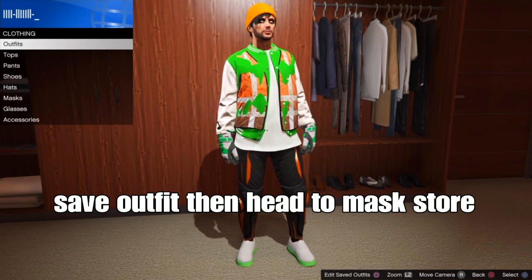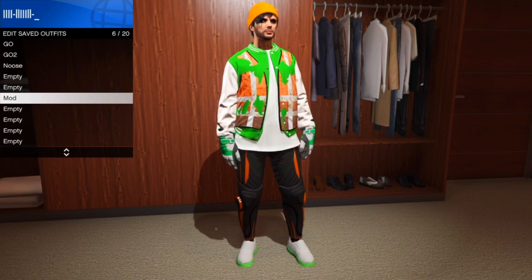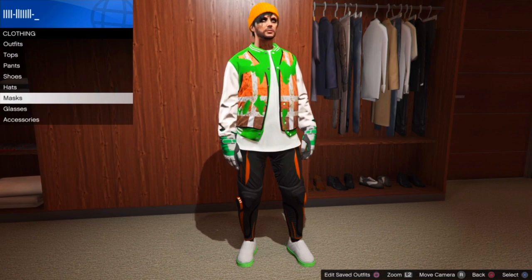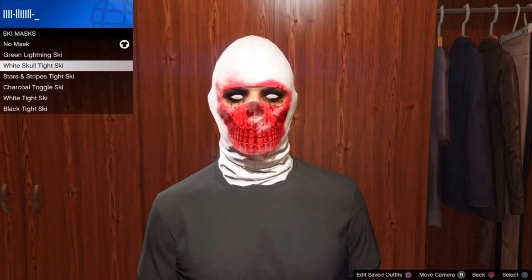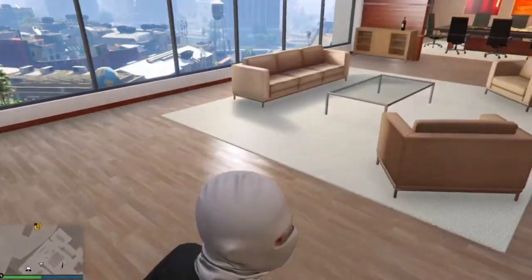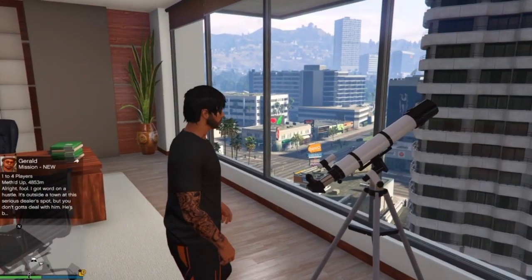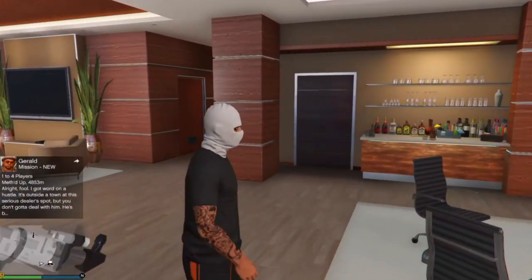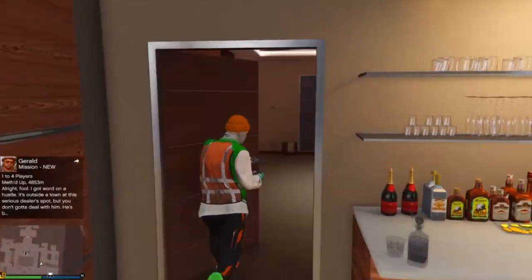Save your outfit again, then put on a mask and do the same telescope method to add the mask onto the helmet or hat. Go to the mask store, go down to ski masks, and select one of your choice — I'm going with the white high ski mask. Run past the telescope and press around the d-pad. I got it on the second try. Press around the d-pad again — your character should stop with the mask on. Put on your modern outfit that you just saved and you've got it.